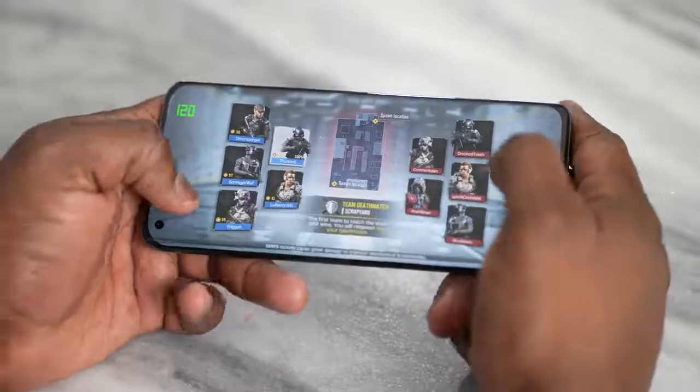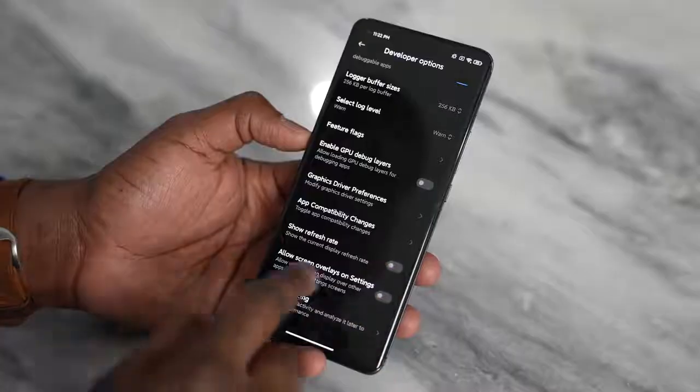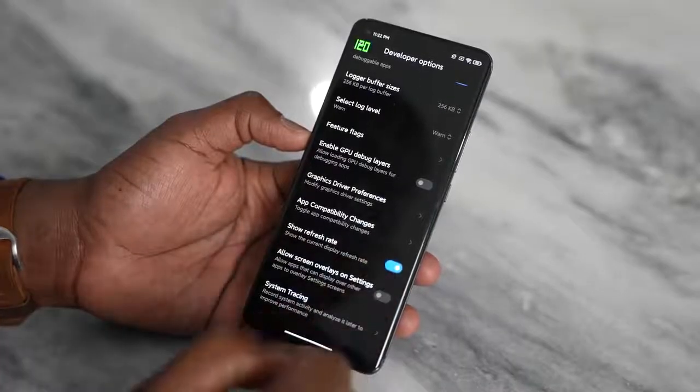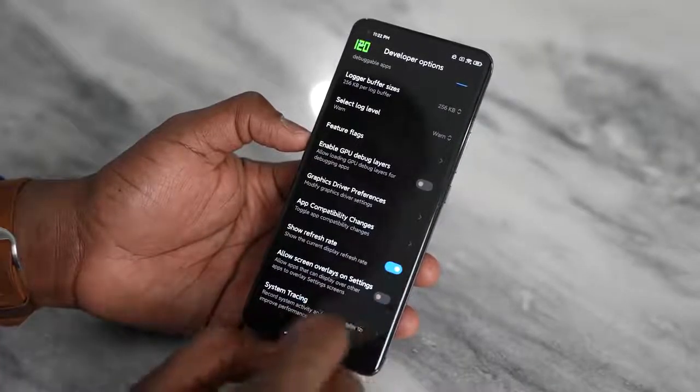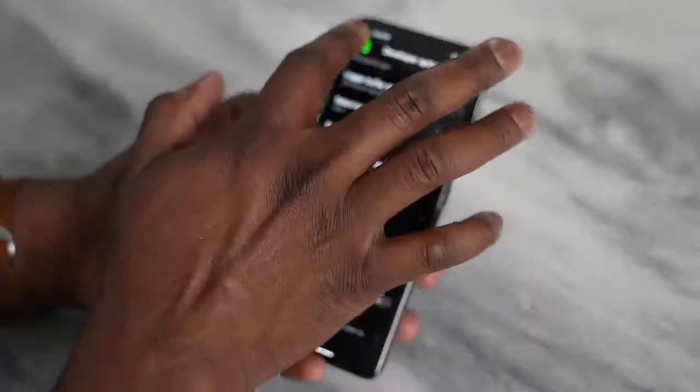We do benchmarks whenever we do our gaming reviews. I use a tool called GameBench — they're great because they give you a lot of detail, RAM use and all that kind of fun stuff — but I was not able to use it on the Mi 11. However, if you open up developer options, you have the ability to see the current refresh rate for the display. I have it on the top left corner, and you can see it says 120Hz.